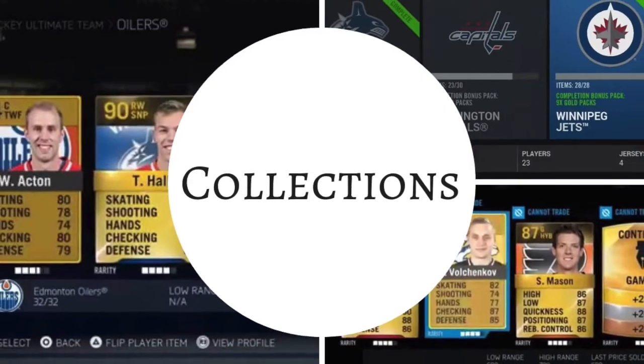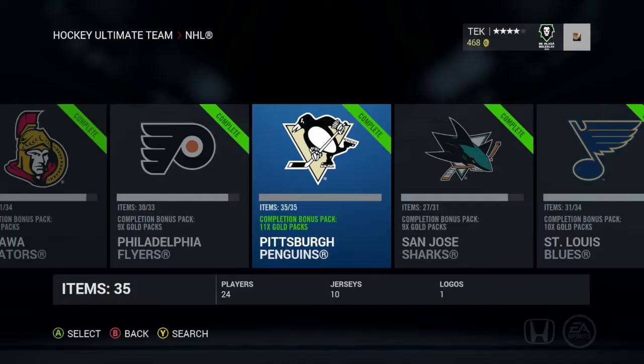Number one: re-adding collections. There's a bit of a cause-and-effect domino type deal going on here. The first idea I had for how EA could make a strong competitive market is re-adding collections. If you're new to the NHL series and didn't play HUT a few years ago, there was something kind of similar to sets in the form of collections, and collections did a few specific things.